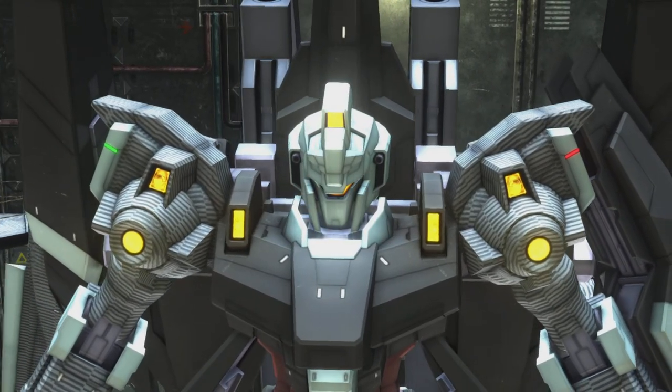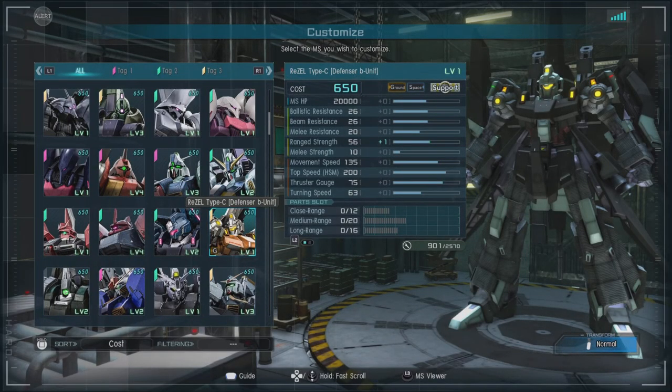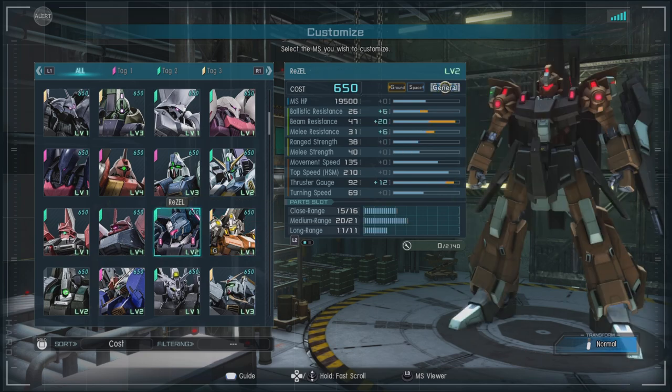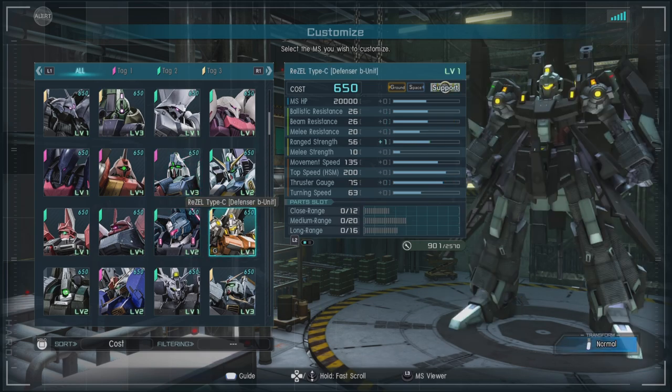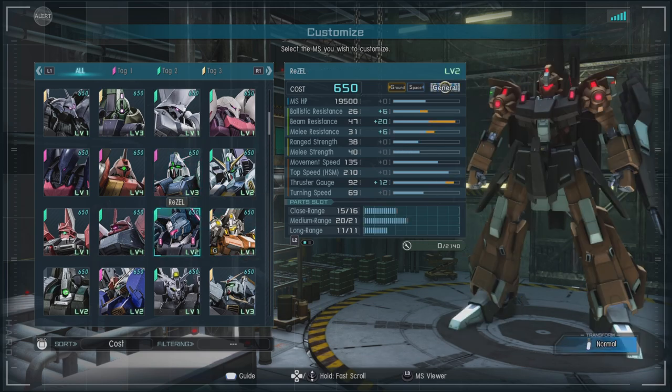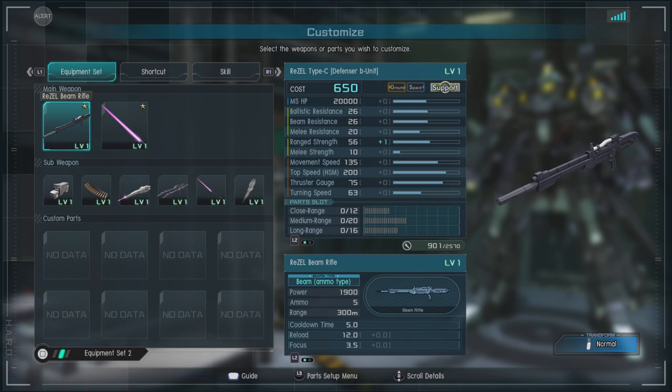Hello and welcome to a very special Gundam Battle Operation 2, featuring the Riesel Type-C Defensor B Unit — a unit from the lineage of the Zeta, most closely related to the Re-JZ. It is a version of the Riesel that has its limiters taken off, making it a high-performance unit with some control problems for normal-type pilots.